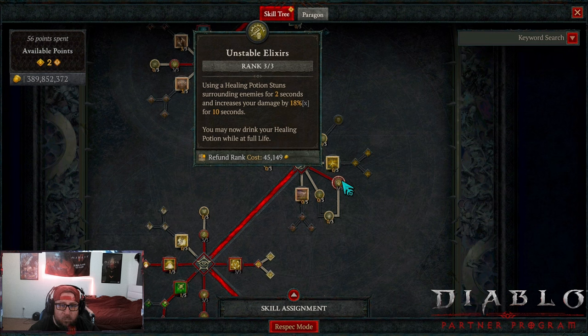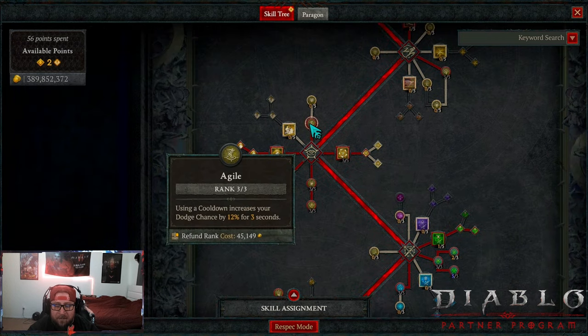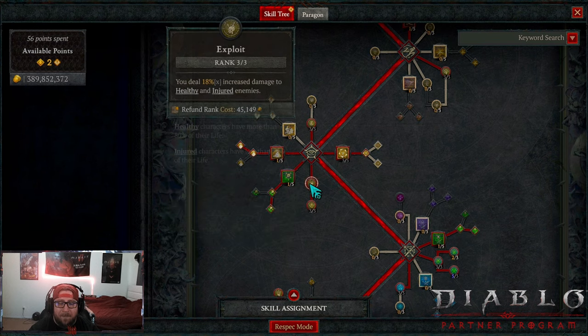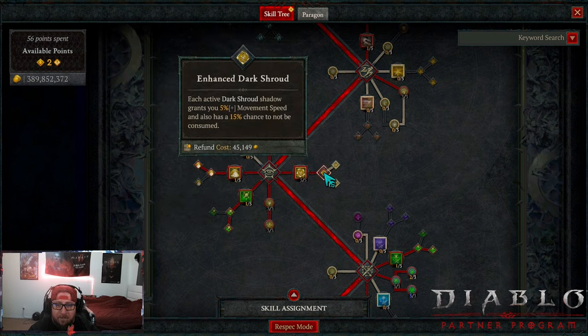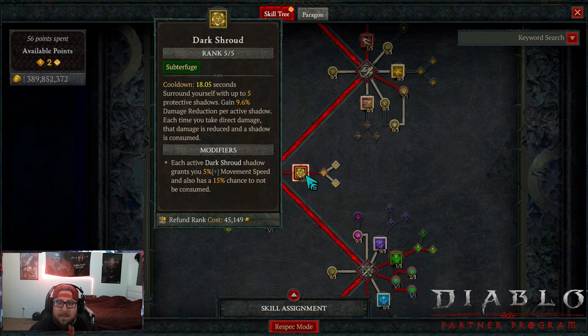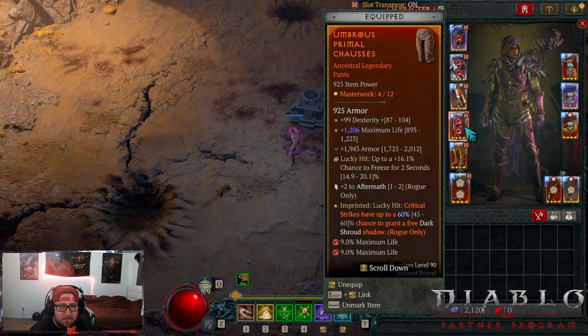We're taking Unstable Elixirs — this is actually really powerful. Using a health potion stuns surrounding enemies, which applies CC and gives us more damage, then increases our damage by 18% multiplicative for 10 seconds. We can also drink health potions while at full life, so this is just 18% free damage — insane. Then we're taking Agile: using a cooldown increases our dodge so we can take less damage. Then we're maxing out Exploit and Malice for even more damage. Dark Shroud with Enhanced Dark Shroud gives us more movement speed and damage reduction.